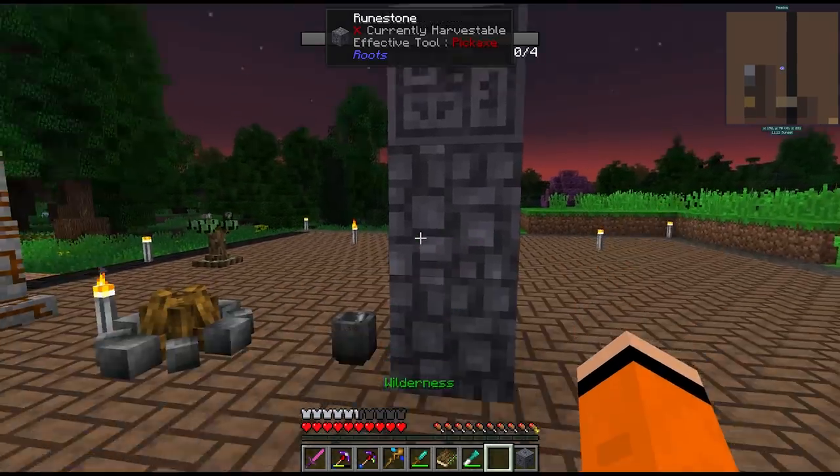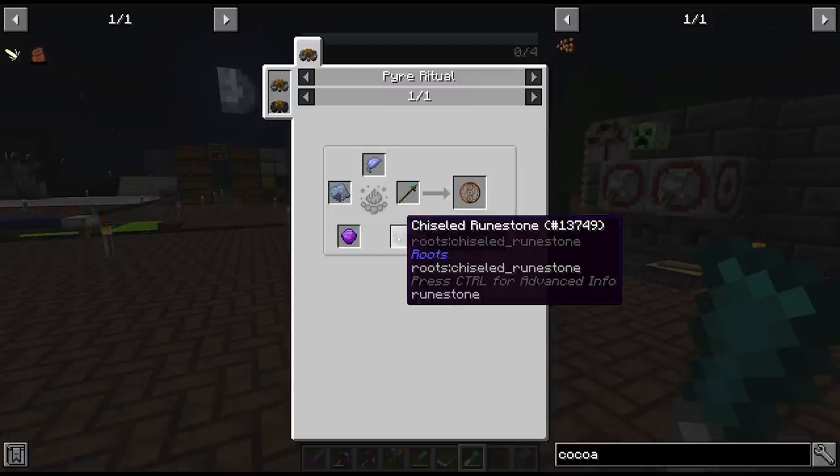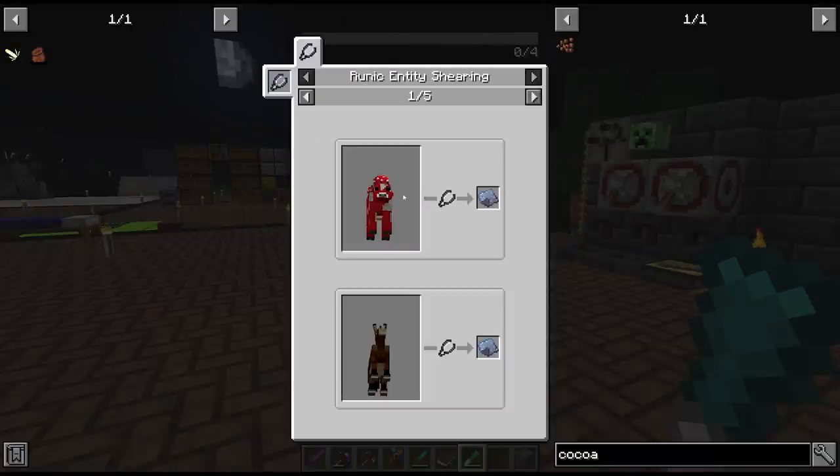The recipe requires the living arrow, the chiseled runestone, and amethyst. However we also need to grab some moonglow, which looks like this, and some fey leather which we can get from shearing a number of different animals.